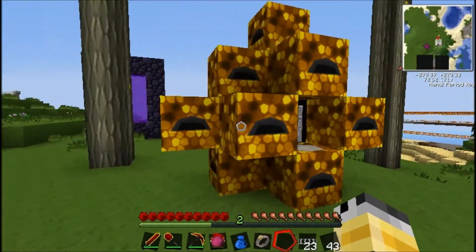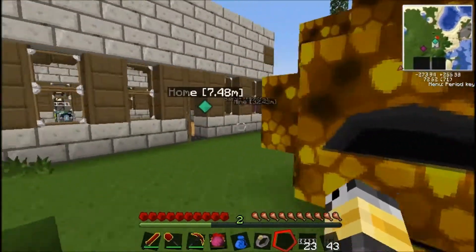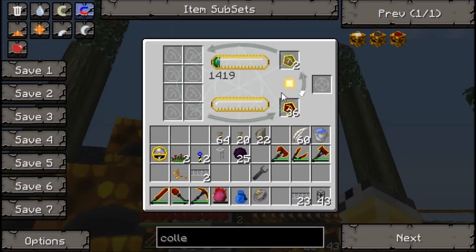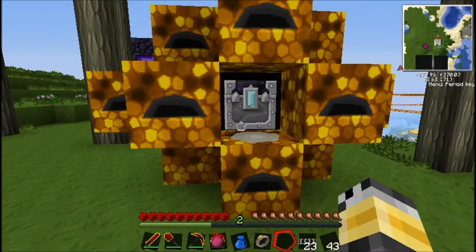As you can see here I have built what's called a Power Flower. Essentially this gives me matter from the sun by just converting it into EMC. Now I'm just converting a load of fuels so I can get some more red matter.